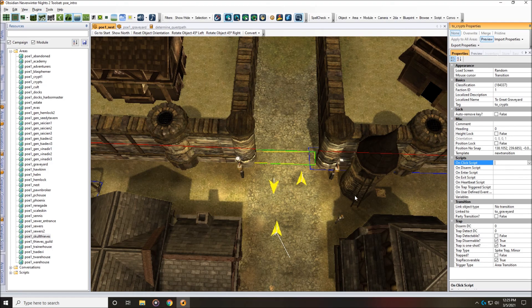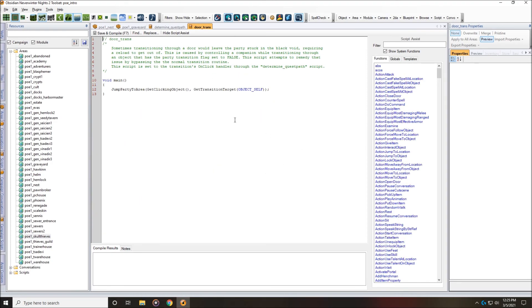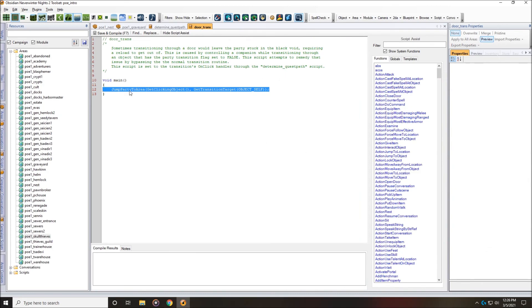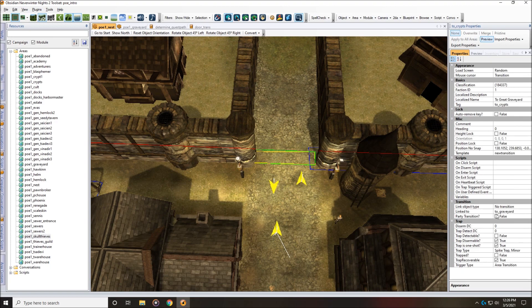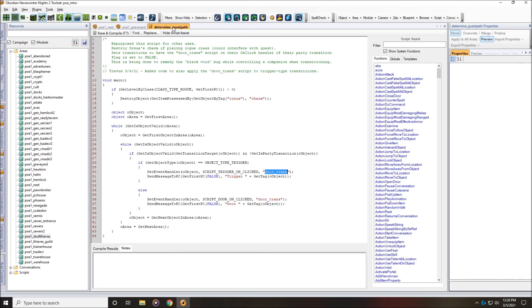When you click on that object, it's going to fire the door_trans script. You can click on the door_trans name and hit Control+B to open that script. That's the door_trans script — and this is exactly what it does: it jumps the party to the transition target. Your entire party — that's exactly what it's going to do. So as soon as you click on that transition, it's going to fire the door_trans script, which jumps your party right to the transition target waypoint — which in this case is the waypoint with the tag 'to_graveyard.' I hope everybody understands what I'm saying — this stuff can get really confusing. Let's close this out. This is already updated to include that, so let's close out of the graveyard too.